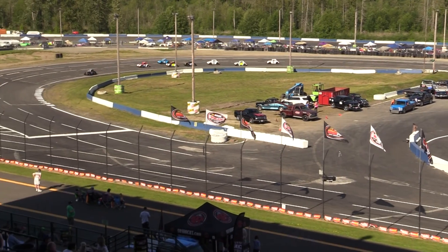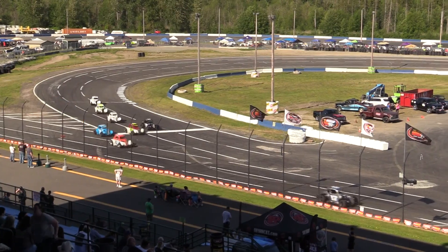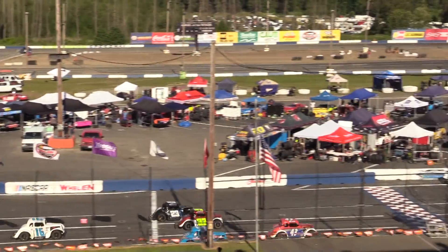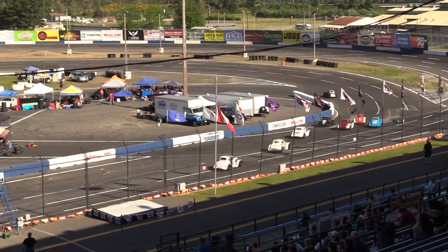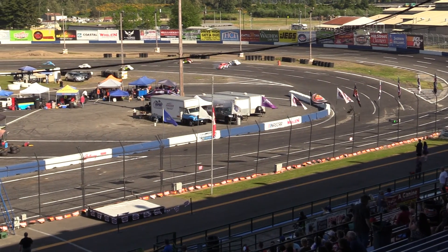Caden Anderson making a look down on the inside underneath the 81 of Rosler to take over that third spot, as they're virtually three wide coming off turn number four. The 43 of Bill Kick still hanging on that second spot, but Kick goes around in the 43.